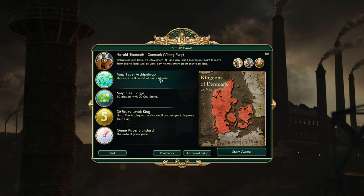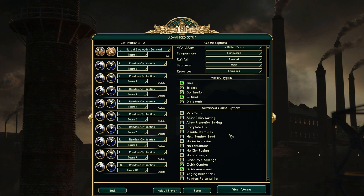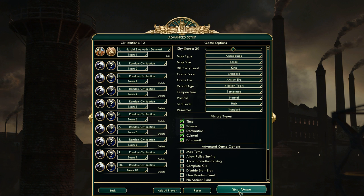We're on the Archipelago map with multiple little islands — I like that because, well, the Vikings were Vikings. It's a large size map, difficulty king. I'm not that good; I haven't played this game with any of the expansions before, and I've only checked it out a little bit, so I'm not keen on setting it on a higher difficulty. I've set the sea level to high, so there will be a little more small islands, but let's see what's gonna happen.